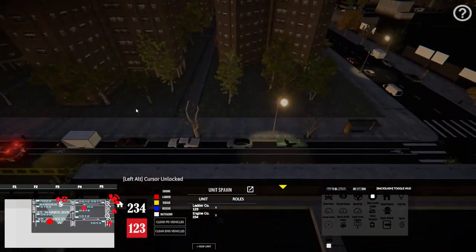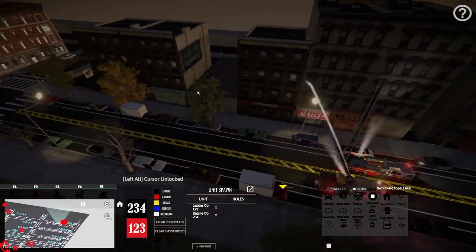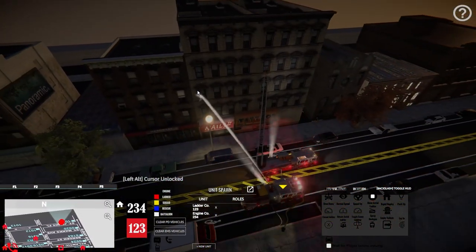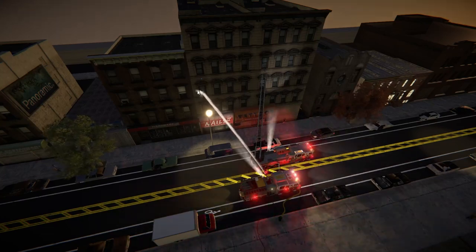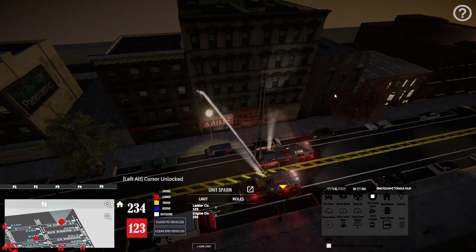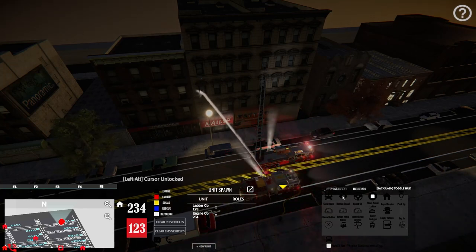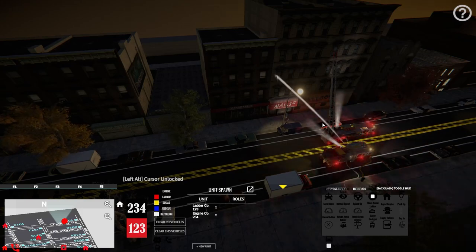There we go - a very nice looking view. If you hit the backslash key just above Enter, it'll take your HUD down and you can get a nice clean view of the scene. A lot of the other stuff - slow down, normal speed, speed up - I've never had any reason to mess with that. I purely use this as a way to get equipment from point A to point B.